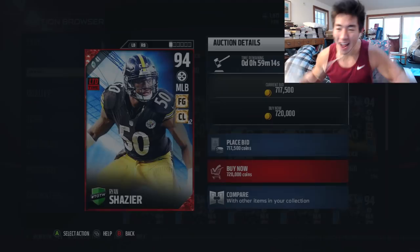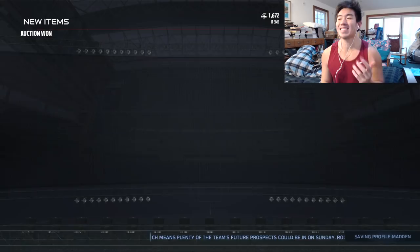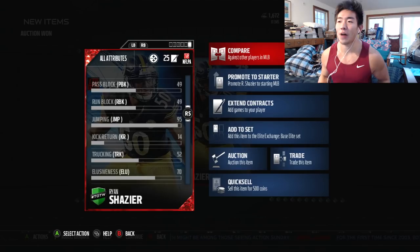They came out with a 94 version of him from that insane game between the Steelers and the Ravens that came down to that Antonio Brown play. It's 720,000 coins — of course we get it. We get the 94 overall. I better get this one before I have to buy more expensive ones. All right, we get a 730,000 coin card. That's a lot of coins. So it's limited time, field general — 85 strength, 90 agility, 90 speed, 91 acceleration, 89 awareness, 92 tackling, 95 jumping.